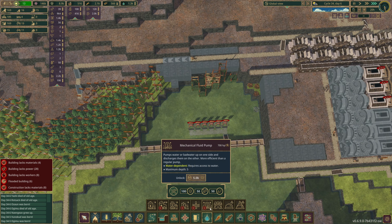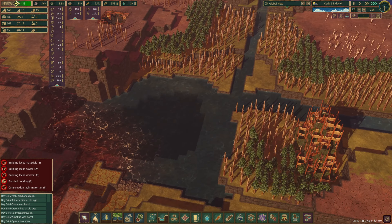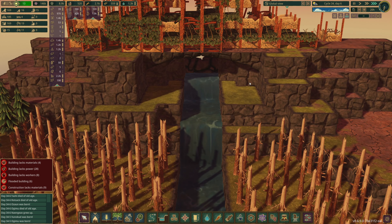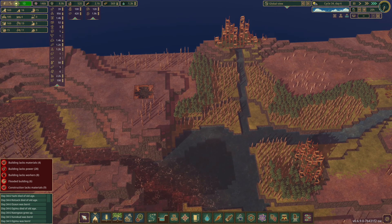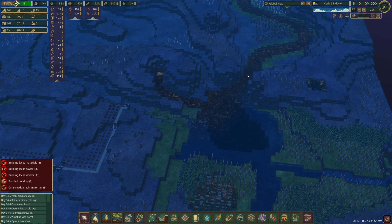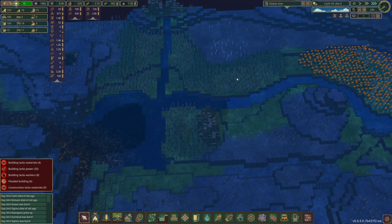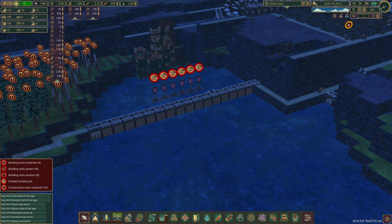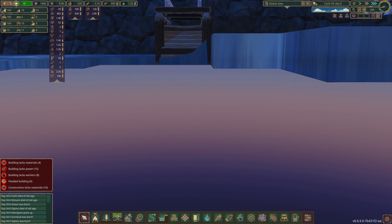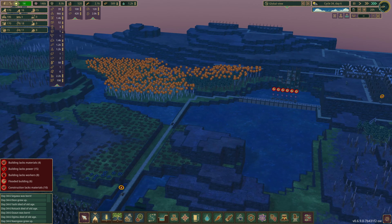I'm basically just waiting on my beavers to do stuff, because most of this game, at the end of the day, is a waiting game — especially in the easier difficulties. It's just waiting and waiting. Like, I have this whole thing for them to do and they're not working on anything other than a block of dirt a day. But that's kind of the fun of it. I would put a mechanical pump, but they need so much power and resources — 700 horsepower. That's crazy.